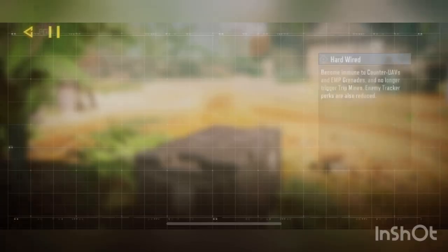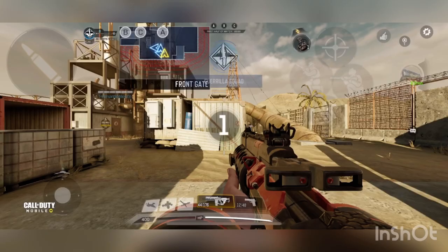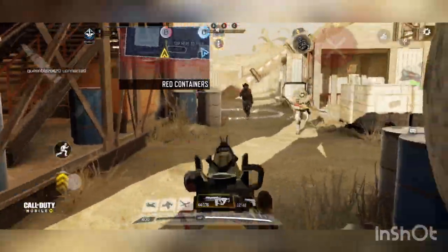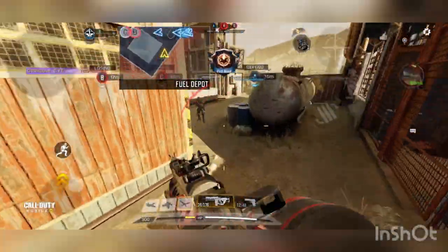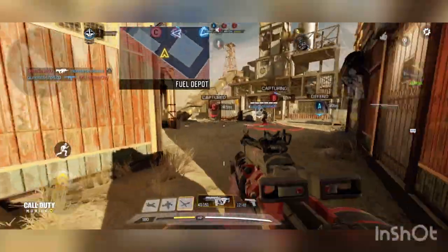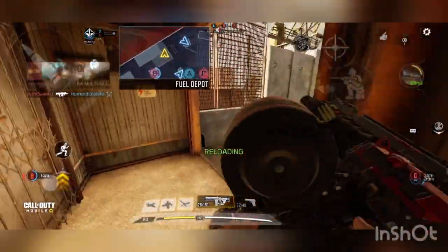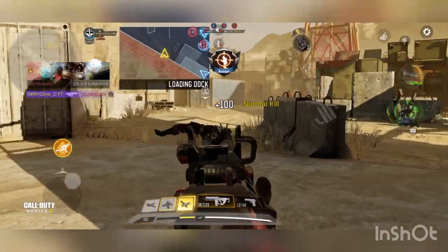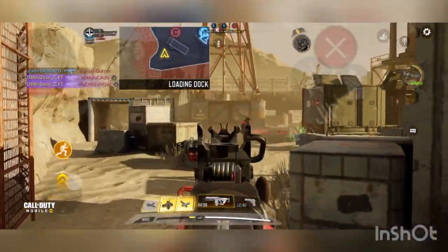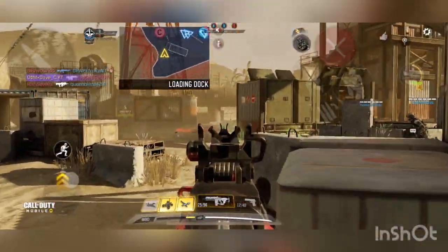Loading into domination on Rust. This HVK skin looks kind of nice. We're capturing an enemy — taking you off. I like it. This thing's so weird. Enemy has C, we're capturing B. Reloading — cover me. You'd think this should have more than 44 bullets, right? Like come on, that's just poor design.